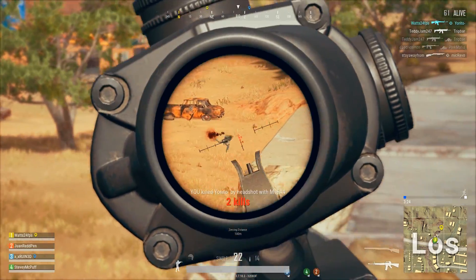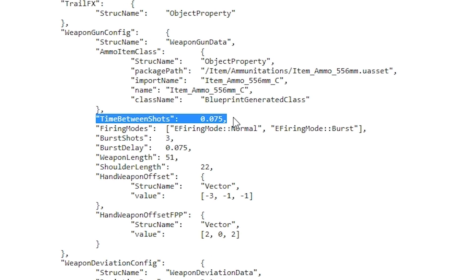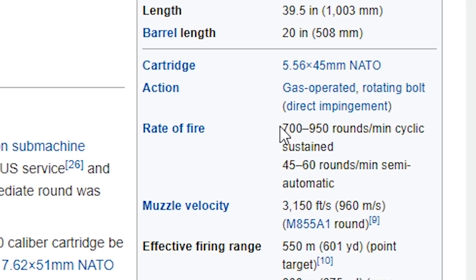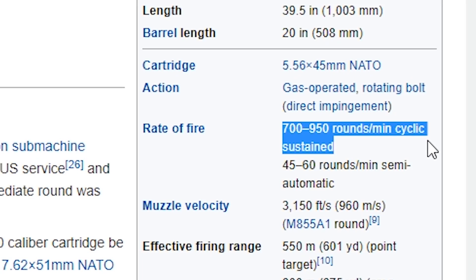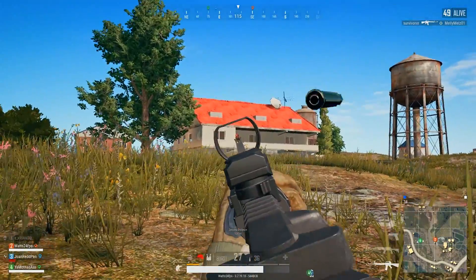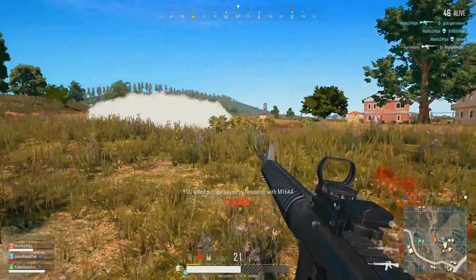Now let's look at the rate of fire. The time between shots is 0.075, and when we input that into the calculator we'll get 800 rounds per minute. Looking on the wiki, we see in cyclic mode it can fire between 700 to 950 rounds per minute, so again it's almost spot on.